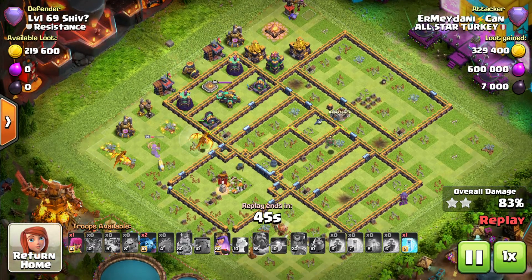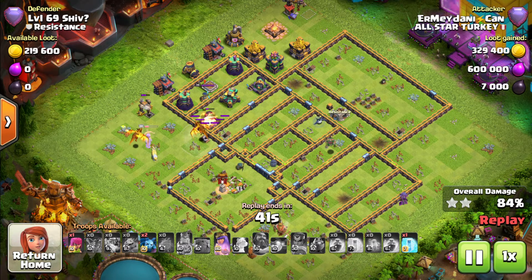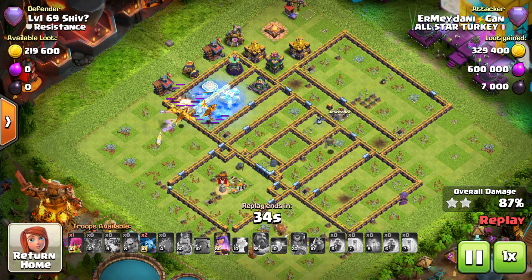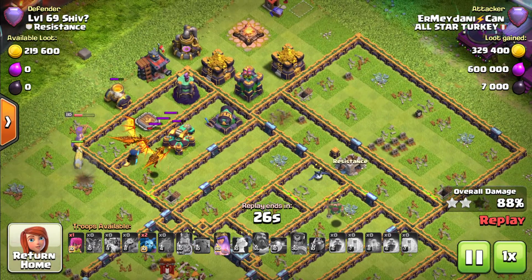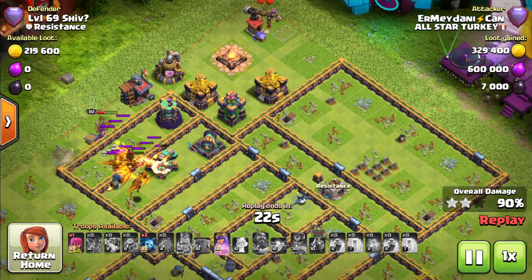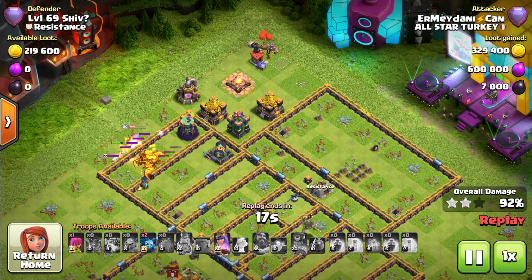A tornado trap gets triggered. Maybe it was placed for anyone starting their spam attack from the royal champion side, but he immediately had other plans. Just as expected — the freeze spell for the royal champion along with the scattershot. One super dragon went out, but finally the second has joined in. And that is how Ermi Danny Can, one of the global pushers, does his super dragon spam.